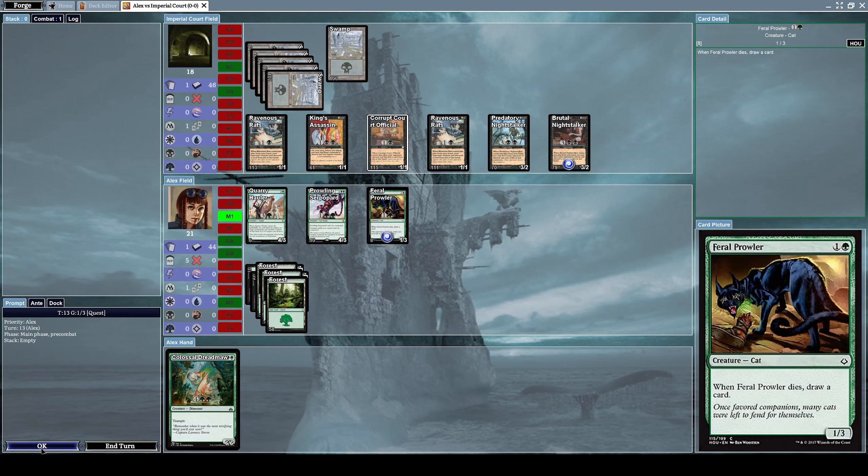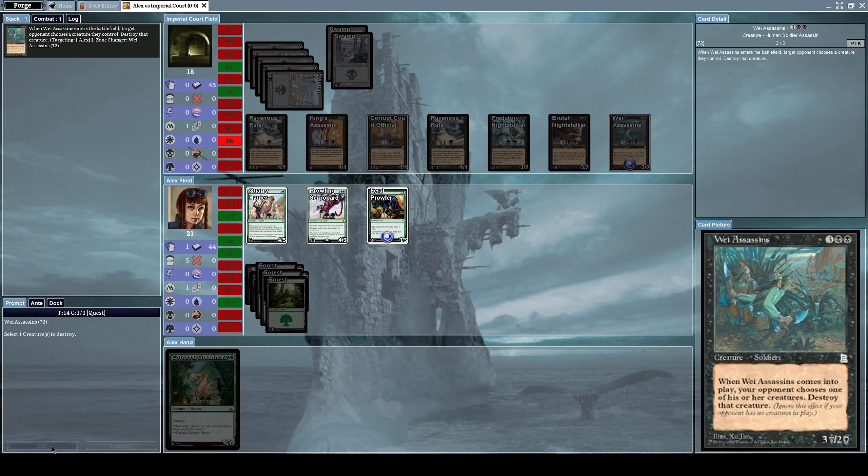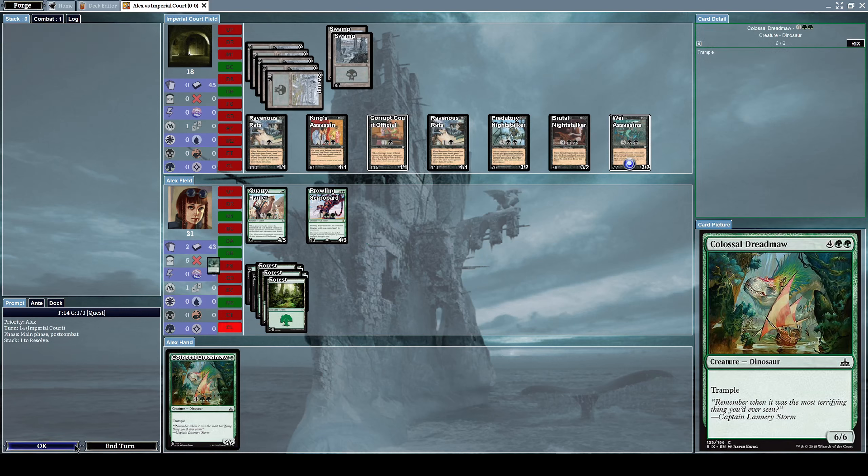Let's summon another Feral Prowler — we need something to defend with. Look how many creatures he has versus how few I have. He summons a Way Assassin, which is a 3/2 soldier creature with the effect: when Way Assassin comes into play, your opponent chooses one of their creatures and destroys it. So I get to destroy another Feral Prowler.